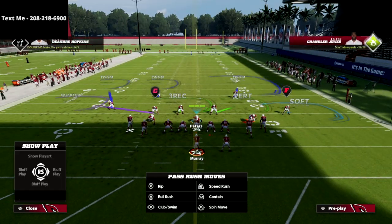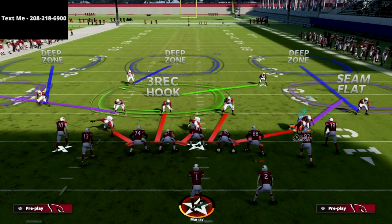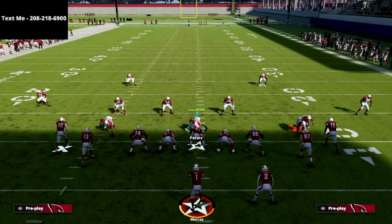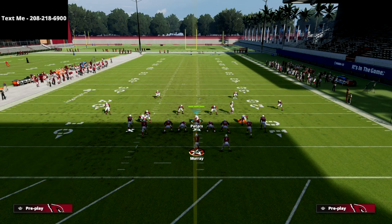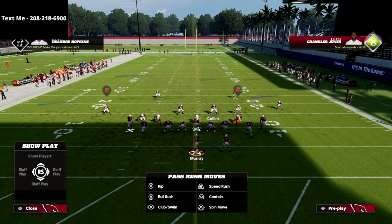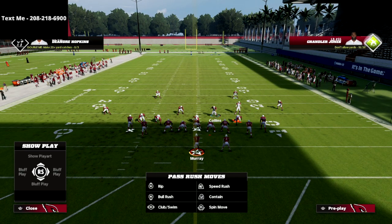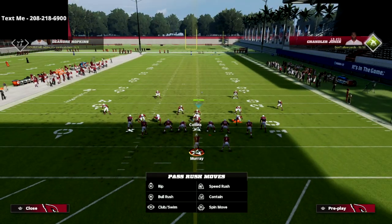All we're going to do is flip our play so that this blitzing linebacker Simmons is opposite the running back. If the running back is on the right, we'll flip the play. We just want to make sure the linebacker is on the opposite side of the running back — that's going to significantly help our chances of getting consistent pressure. We're also going to spread our defensive line because the alignment can sometimes be a little weird against these type of sets. This also puts us in a good position to stop the run — we can shoot the gap on inside zone or hover over the center.